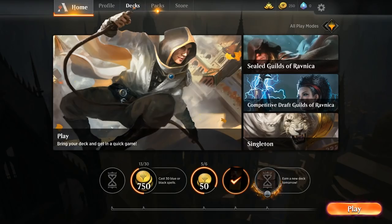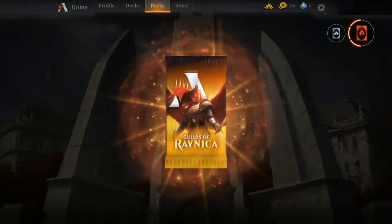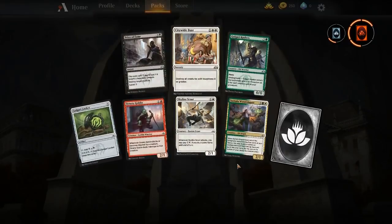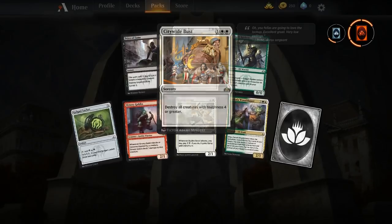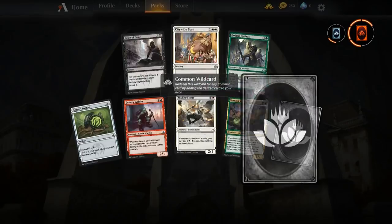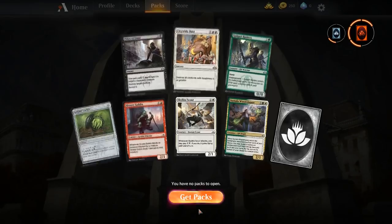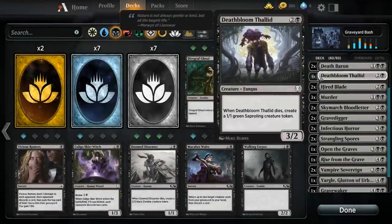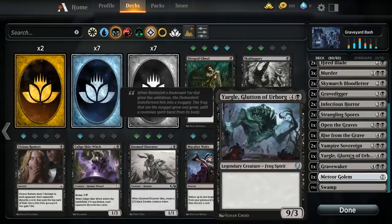Maybe we don't really have to modify this deck — we're 2-0 right now, it's kind of unreal. We just unlocked a pack because we hit our 15th win for the week. Let's see what Guilds of Ravnica gets us. Price of Fame — another card we could probably play. Citywide Bust: destroy all creatures with toughness 4 or greater. Not exactly a fan of this card in this style of deck, but maybe for the mono-white video. Two games down — let's take a look at what we can do to modify this, though the deck is just so good on its own.